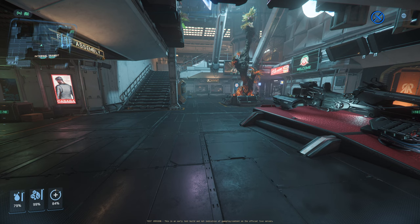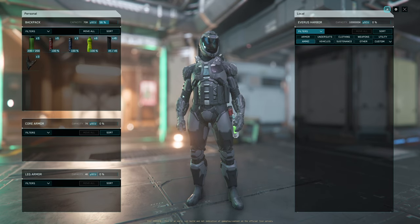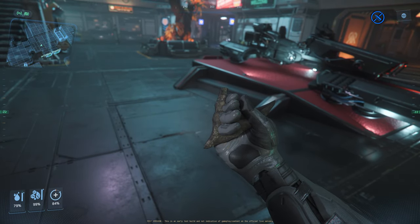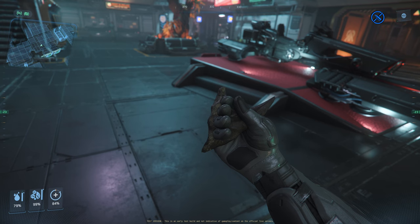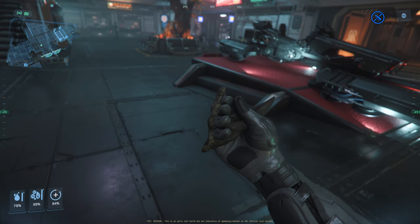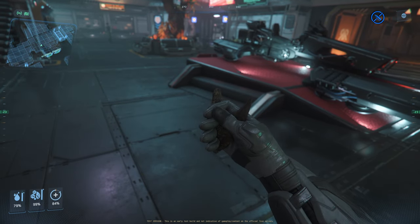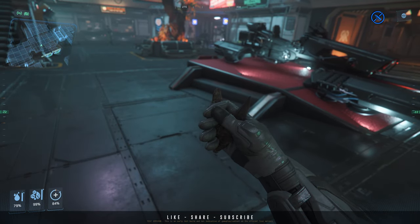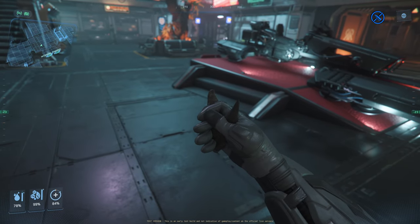It doesn't look like anybody knows where to sell these Copian horns. I checked the admin terminal and also the medical facility, but wasn't able to find it. My hand goes right through it, which is interesting. You guys let me know in the comments where to sell the Copian horns — and I guess the Mayrock items as well — because I don't think anybody has figured it out. I even did a Google search. If you can find it, let me know in the comments. Don't forget to leave a like and subscribe. I'll catch you guys on the next one.